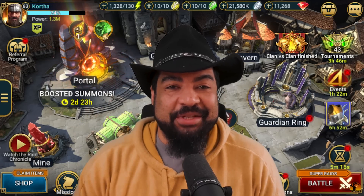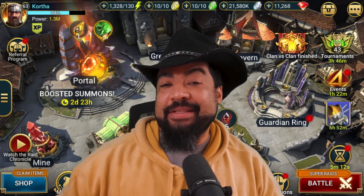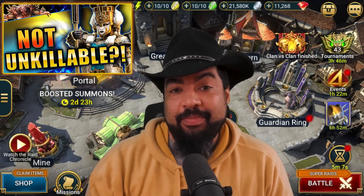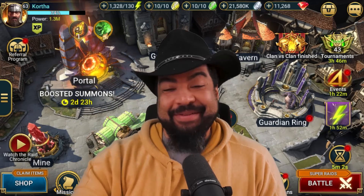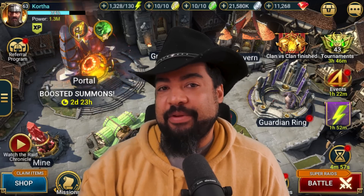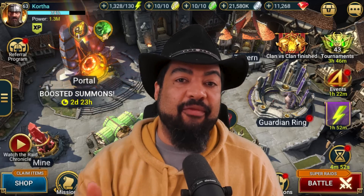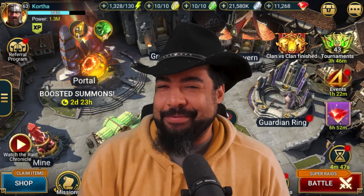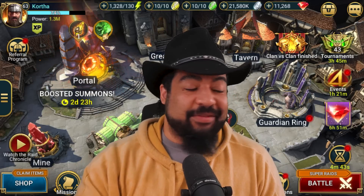Welcome, I'm the Deadwood Jedi. This is another Raid Shadow Legends video — we're doing the step-by-step where we look at an account and see how to improve it. We're looking at Kortha today. We already rebuilt the clan boss team, which I was really impressed with. At some point I'll highlight that build because it's something I hadn't really come up with before — an affinity-friendly team where you don't actually need to bring in anything to block the debuffs.